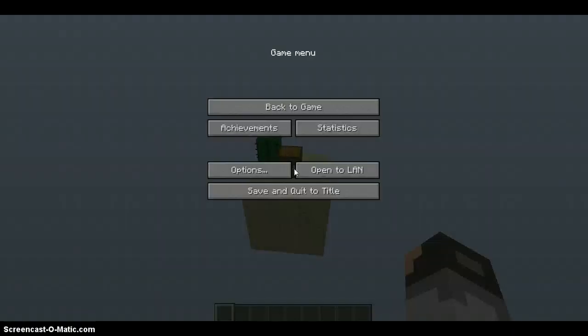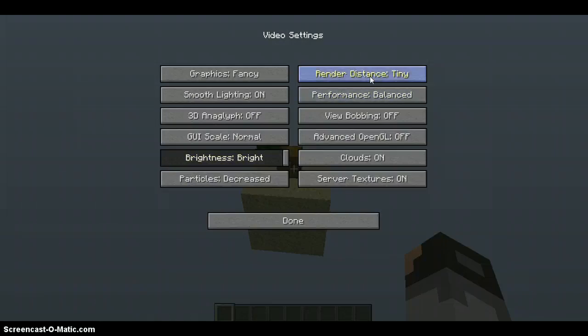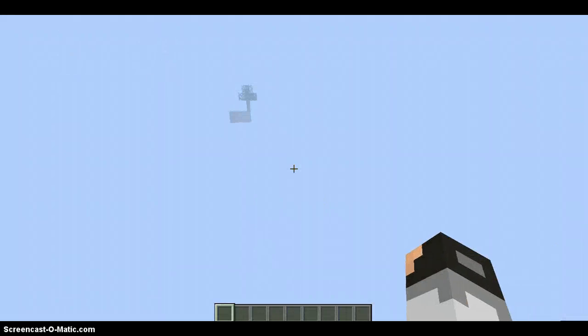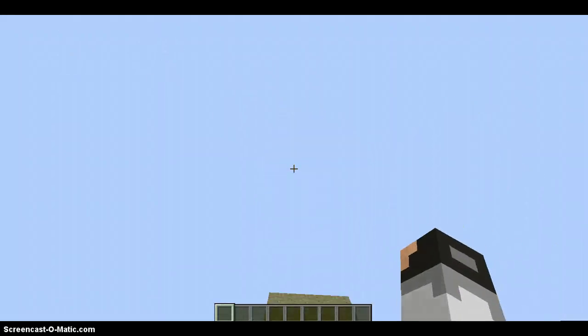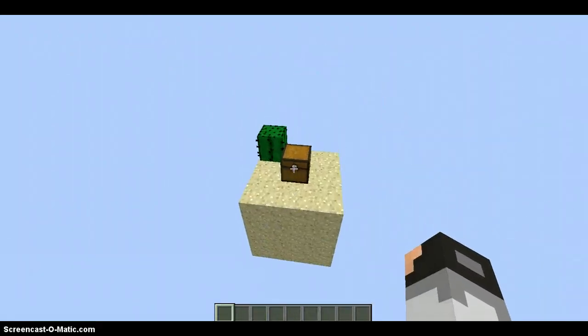Let's see — options, video settings. Let's make the render distance shorter so we can see better. Okay, so the goal is you have to make a long bridge connecting to the other island, and that's how you get to the rest of the stuff.